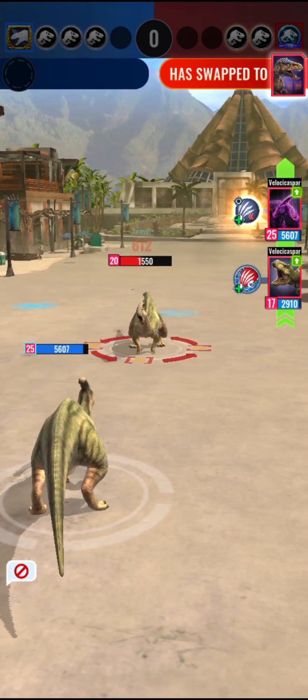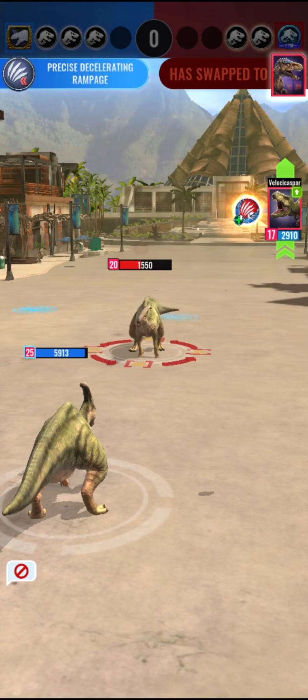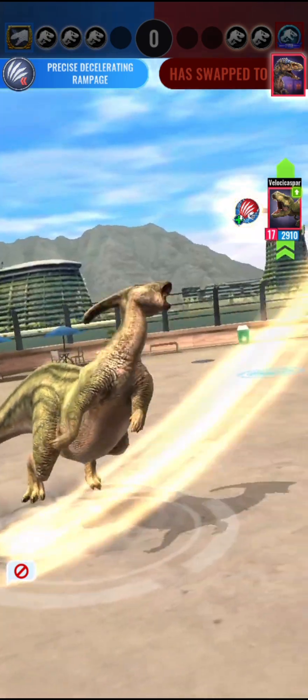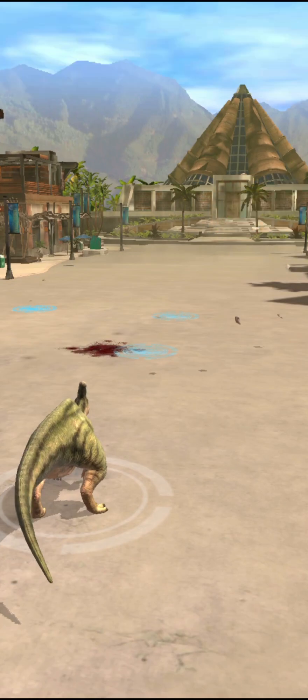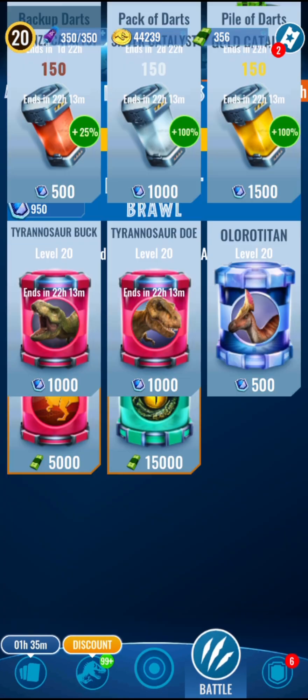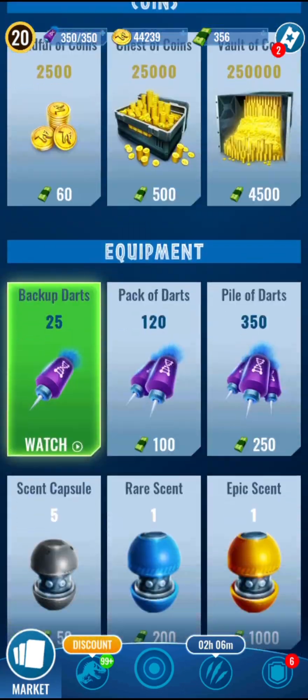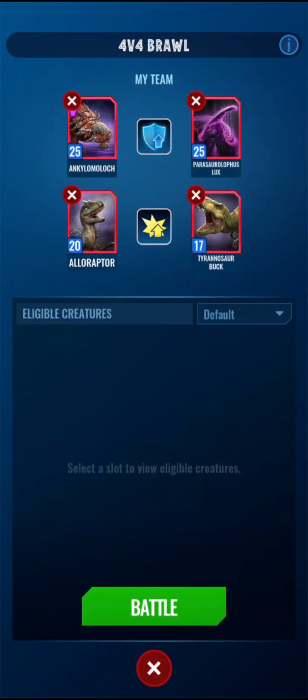If I can just get one more win, we can get a whole lot of catalysts. We might actually be able to get Spitman to Tier 4 someday. That's 150 — we just need 50 more, so that's one more battle. Let's try this one more time.